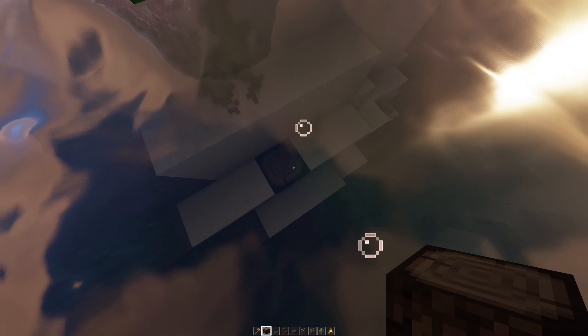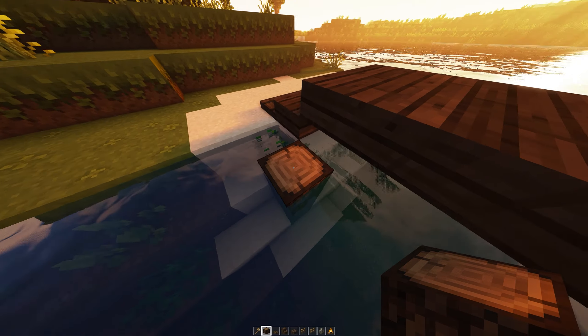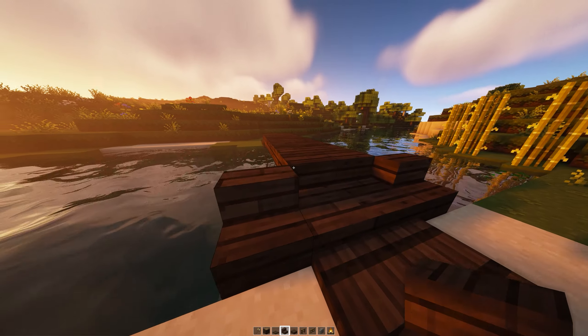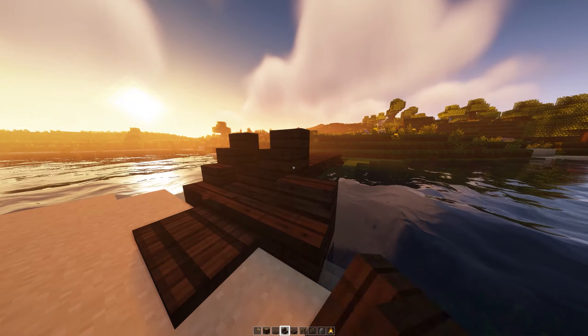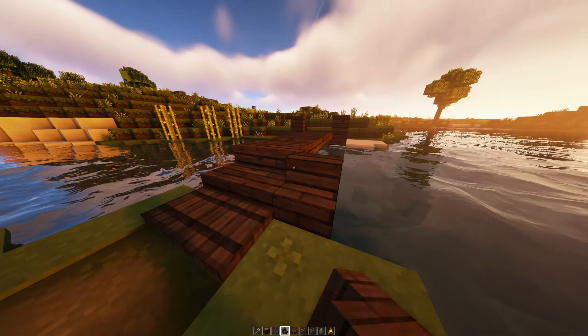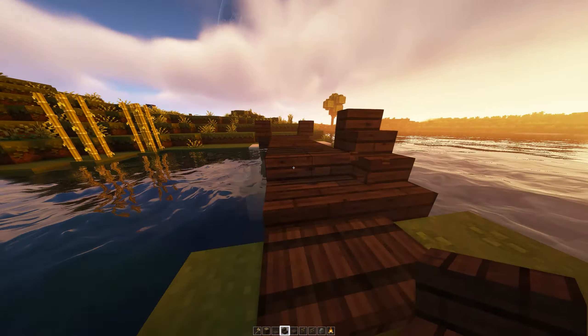Actually, let's first go ahead and put some stairs on the side just like this, and do the same on the other side — stairs facing like that.